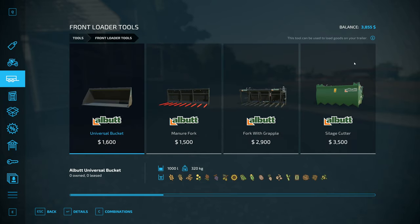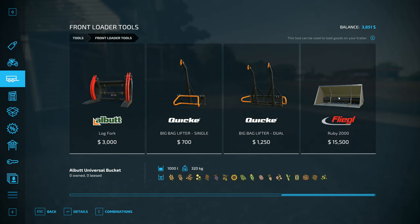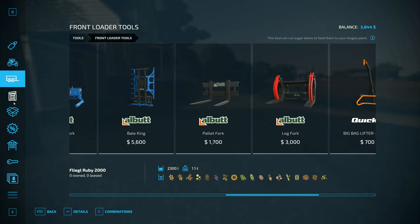The front loader tool over here — the universal bucket also doesn't have that symbol. By the way, that one — cut sugar — is for cutting up sugar beet. You put the sugar beet into it, use it, and it turns it into cut sugar beet, which you can get more money for.